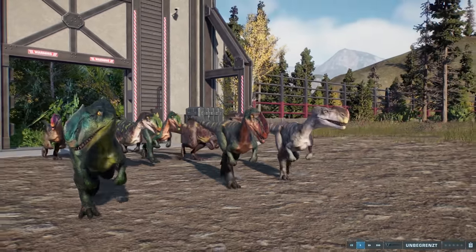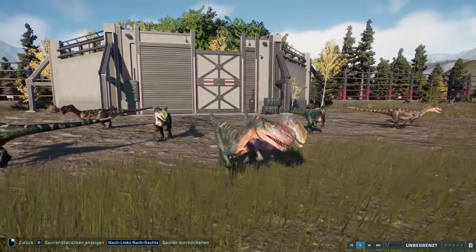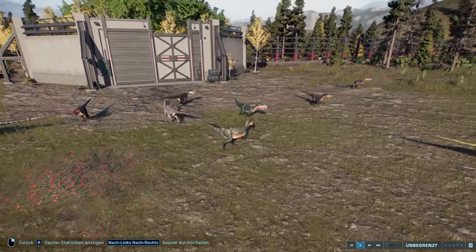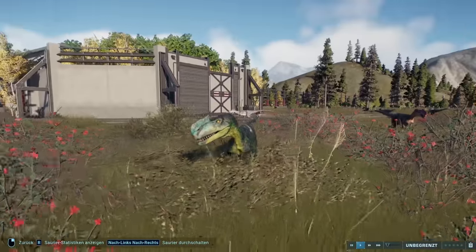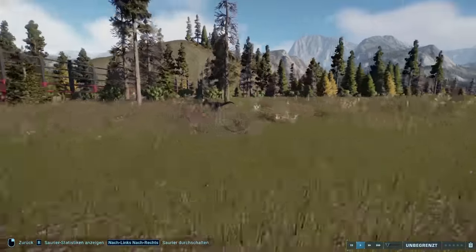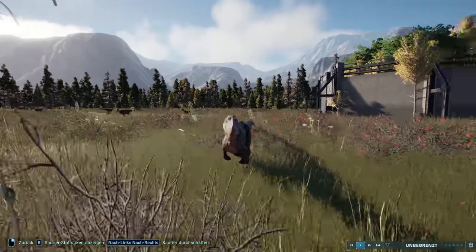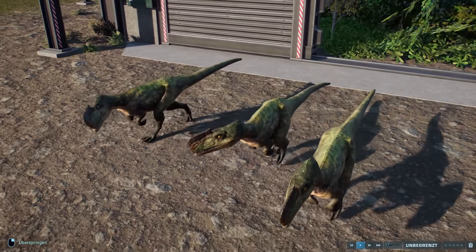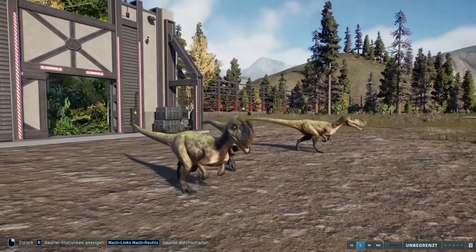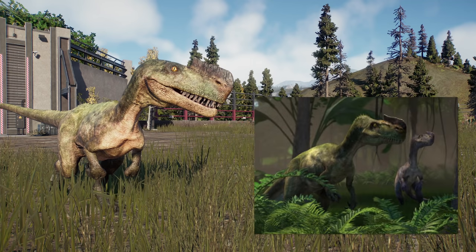Here we have the first of two new species — namely the Monolophosaurus. You could often see him in the series too. You can already see very well how many different colors it can have in the game. It can really look so different. We can look at that in the species viewer as well to see all the color possibilities. This here is also the original skin from the series, which can be selected separately. I'll blend in a comparison image — it looks very identical to the series, I must say.